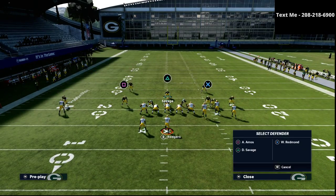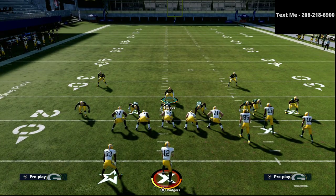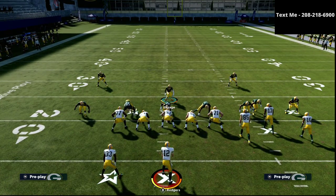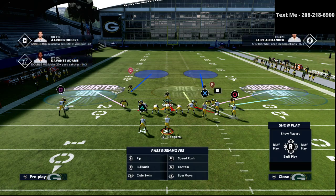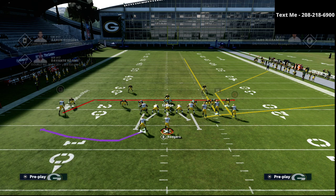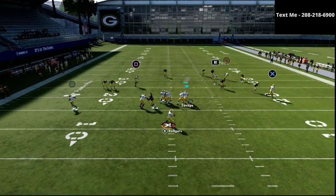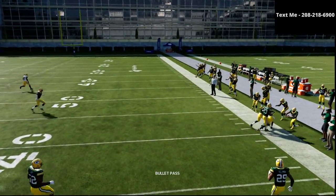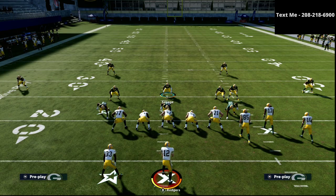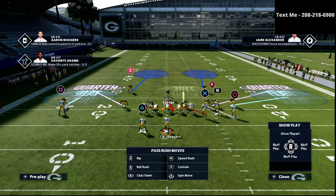It doesn't just stop there. From gun bunch, we set up exactly the same — corners on soft squats, right-side defensive end on a bluff blitz, and we man up the blitzing linebacker on the outside receiver. The next popular play is Mesh, and if you watch the circle receiver you'll see the match coverage plays him really well. Because we've manned that receiver up in advance, he's taken away completely — no window to throw the ball.